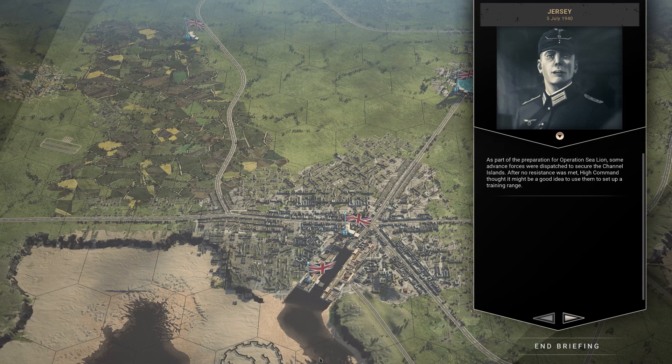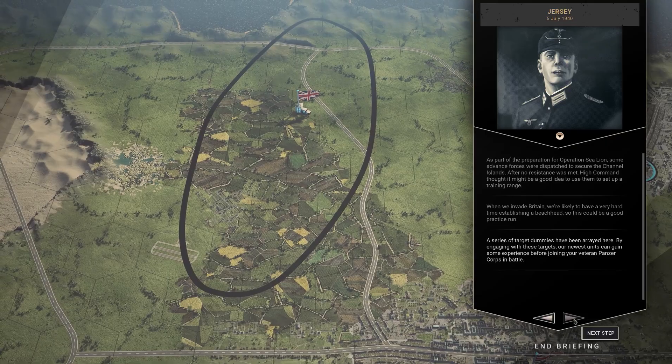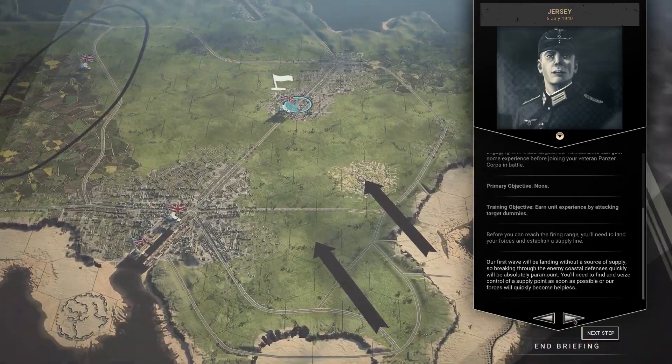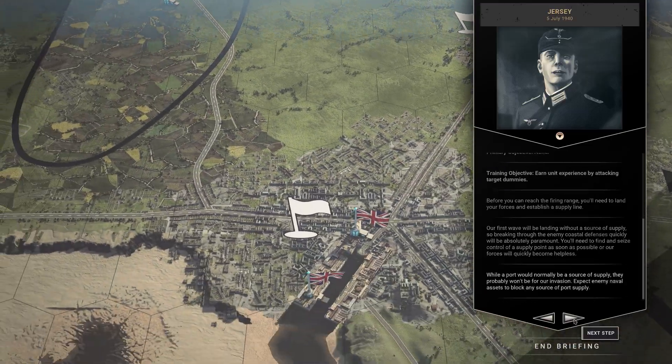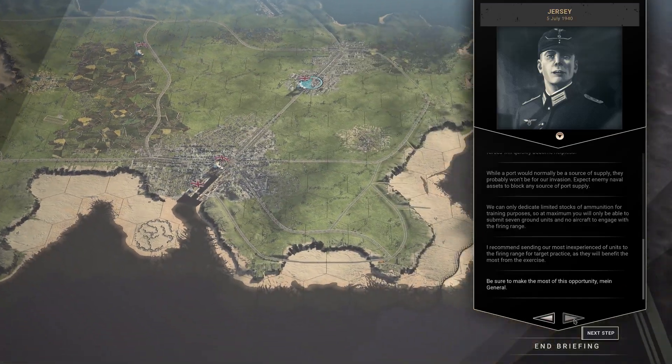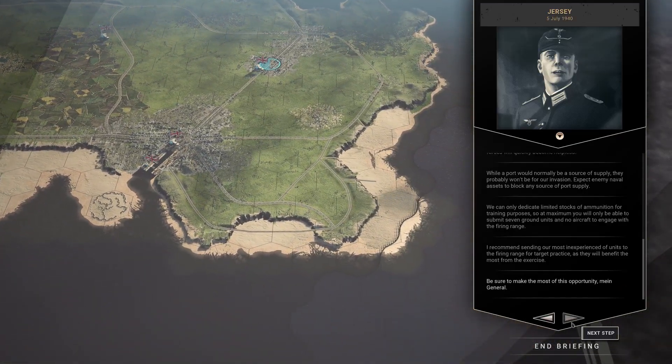Welcome to Jersey, the second training scenario for 1940. This is the AO Redone mod. I don't think there's a whole lot of difference here — maybe you get less experience with the mod, I'm not sure. There are a bunch of dummies around. You go up and take target practice and get quite a bit of experience.